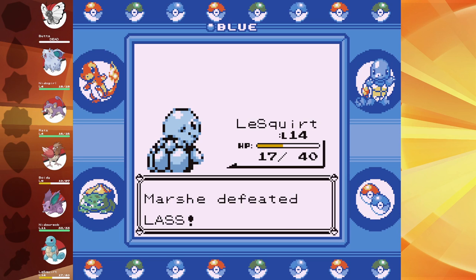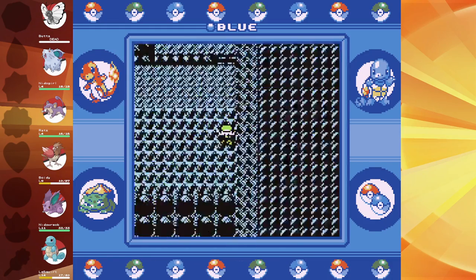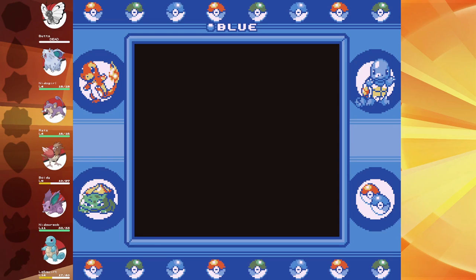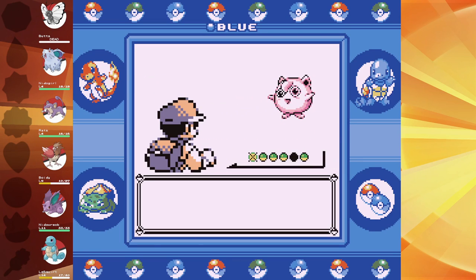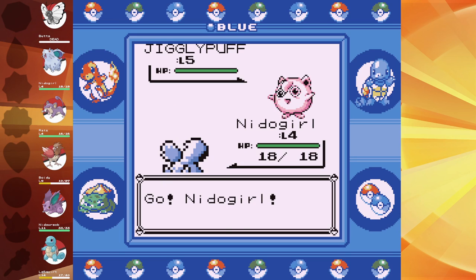Jigglypuff is also an asshole in Smash when you just roll out. And Rest — Rest is funny though. PTSD flashbacks start.